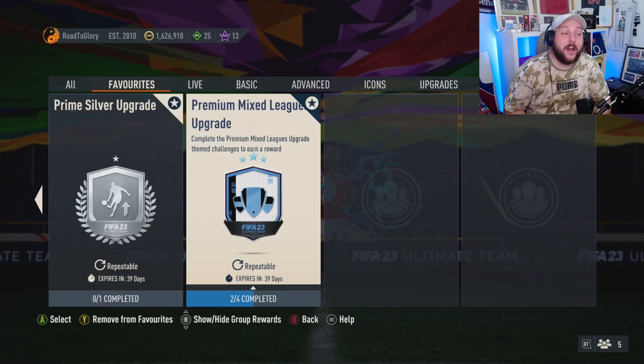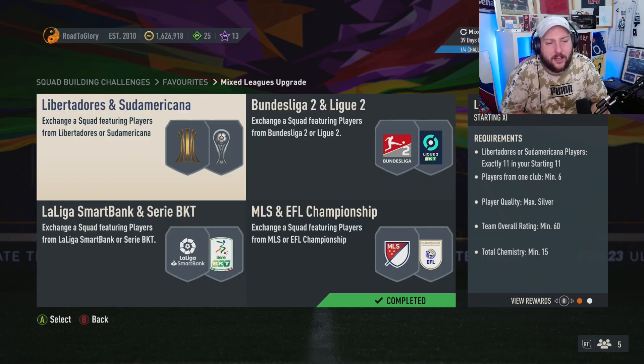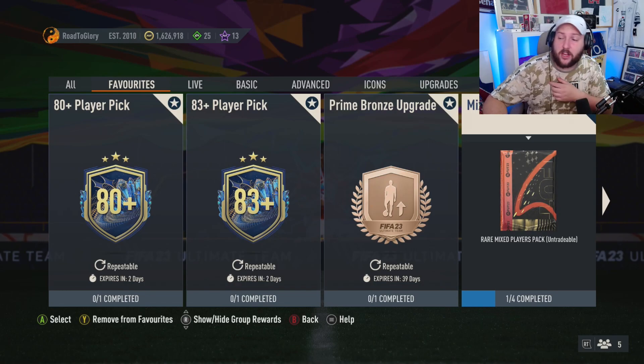Doing both the mixed league upgrade and the premium upgrade together costs 45,000 coins - you'll get 10 packs back and be able to get the grind underway no problem. About half of these are tradable - I think four packs out of the 10 are tradable, the others are untradable, so you'll get a lot of fodder back anyway. If you have any questions comment down below, make sure you check out the previous video because it covers it in much more detail. Thank you so much for watching.